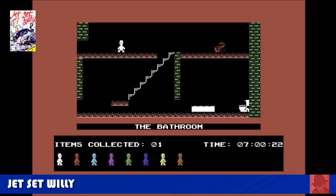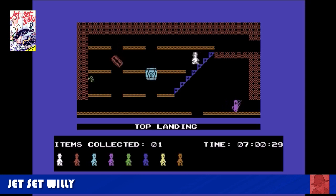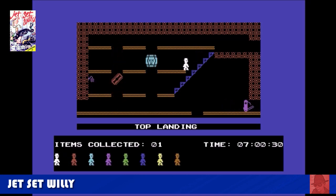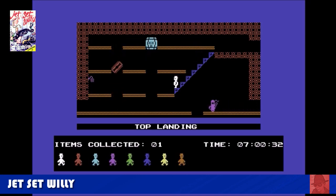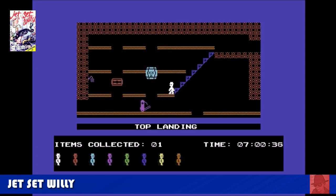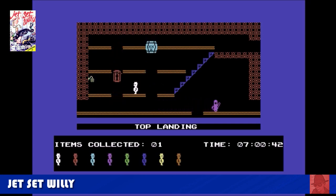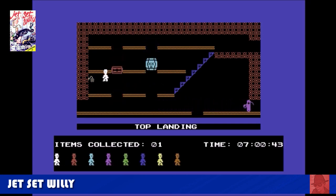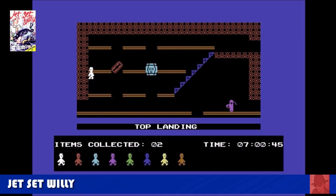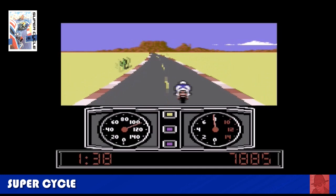Jet Set Willy — they ruined this on the Commodore 64. The music — I don't know where they got that from. The stairs, normally just a diagonal line, they've done a staircase which slows down the action quite a bit. I'm not a fan of it, and some of the levels are flawed in a way that you can't actually get past because the enemies are put in the wrong position. So there are much better versions out there. We'll be looking at Jet Set Willy 2 a bit later on.